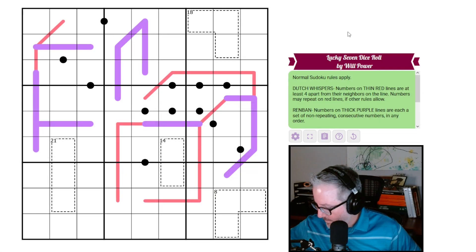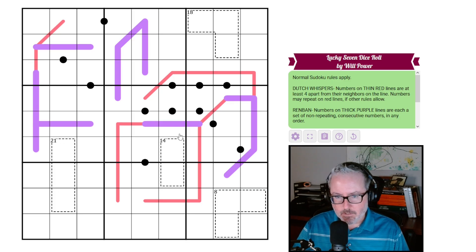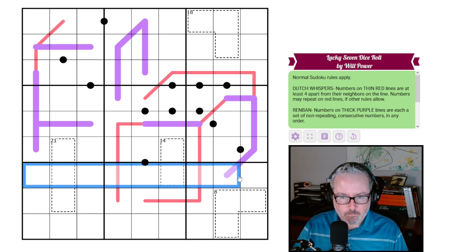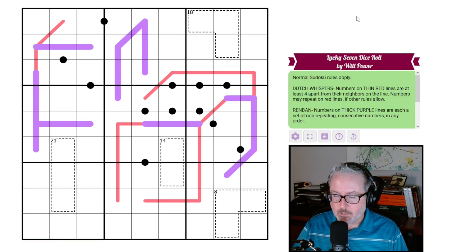Hey, how's it going? Welcome back to the channel. Today we've got a good-looking puzzle from Willpower — this one is called Lucky Seven Dice Roll. We can see the intimations of a couple of dice, which is quite nice looking. Willpower is known for creating images in their sudoku. Let's just look at this thing — normal sudoku rules apply, and we have Dutch whispers.